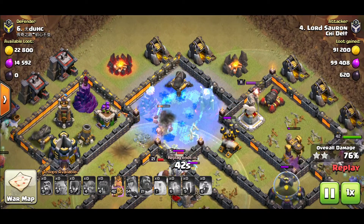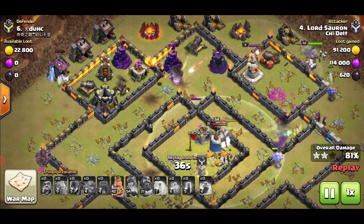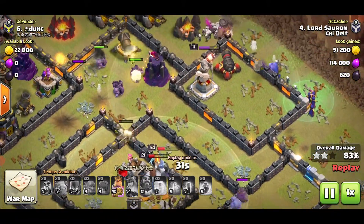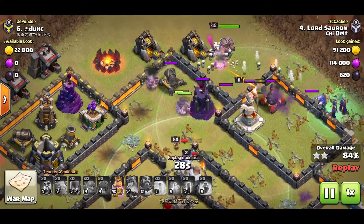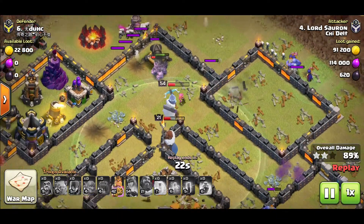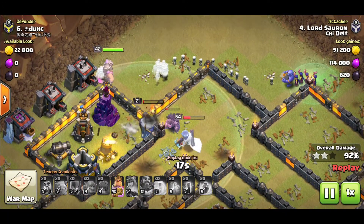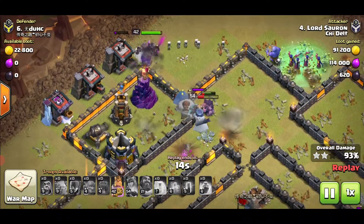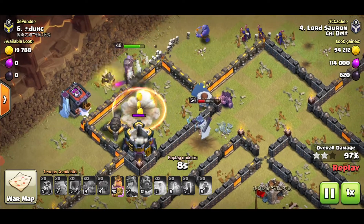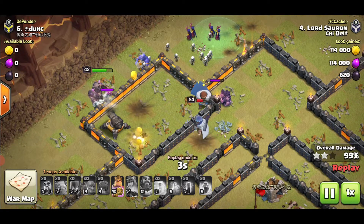The Bat strategy wasn't great — they get absolutely taken out and there's still a quarter of the base to go. Fortunately the Queen is still standing and the Golem is soaking up damage, giving the troops time to clean up. Still got quite a few Witches, some Bowlers, and the Barbarian King who has barely lost any health. We get just that last bit of the map and we do get the three stars — but again, not a very good three stars, not a very good attack in my opinion.